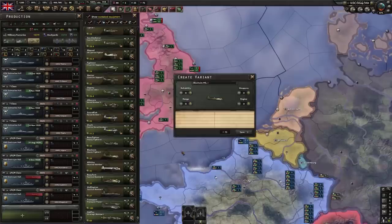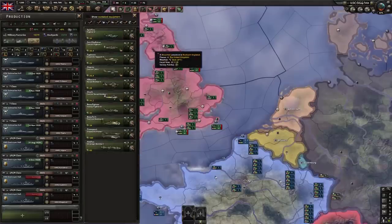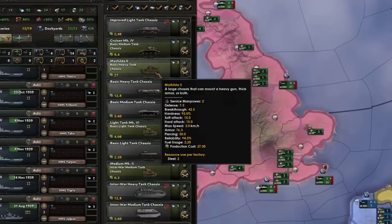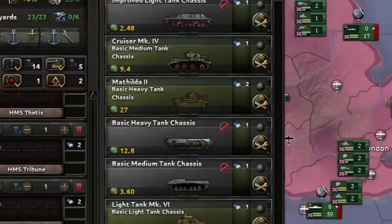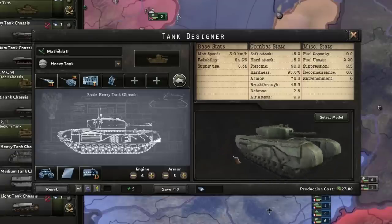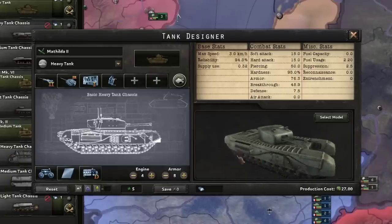Just going through the UK stuff now. I noticed that they do start with the Spitfire — very cool. We also have the Matilda 2 tank, a very good armored tank at the start of the war. Shells would pop off it like nothing, until they didn't and then the Germans started laughing at it. I just wanted to clarify — that is definitely not a Matilda 2.